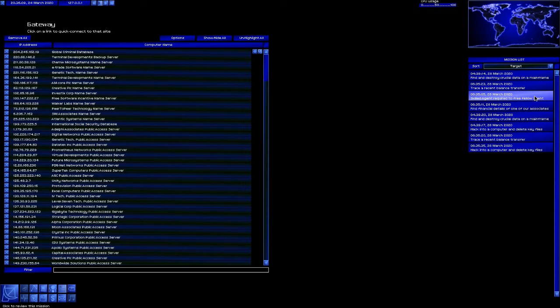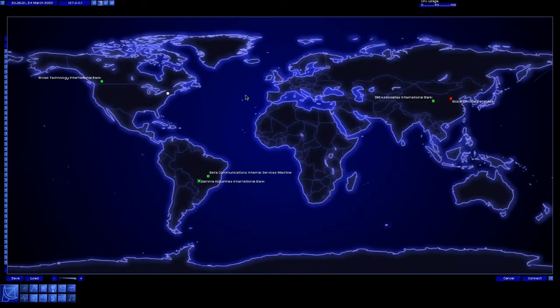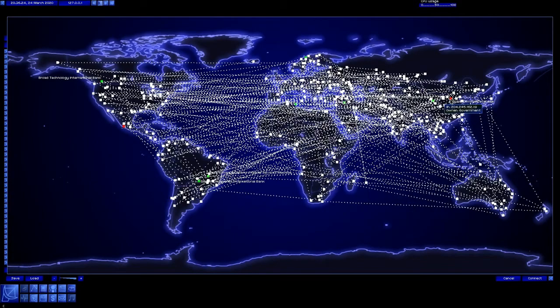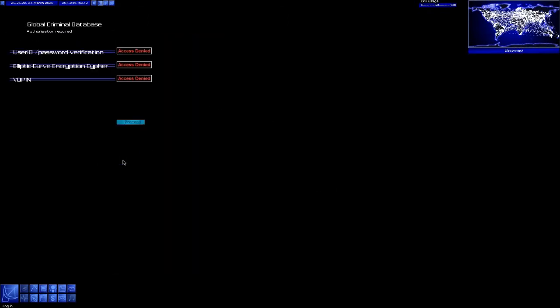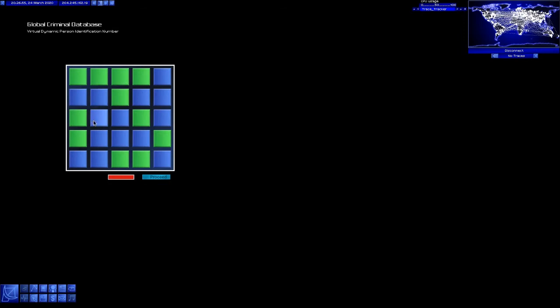If you can somehow manage to get your hands on the names of uplink agents and you go to the GCD and get those agents thrown in prison, sometimes Uplink will throw a mission your way to get them out. I don't know what the exact criteria is, but I think it's based on their rank. Let's get the trace tracker up. I don't have my phone with me, so hopefully the VDPin is — the VDPin is not easy.